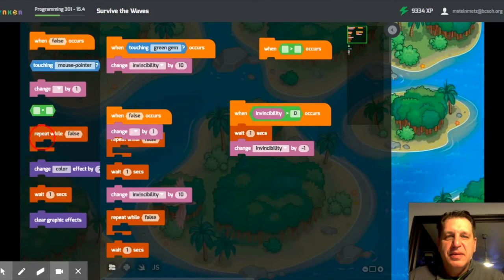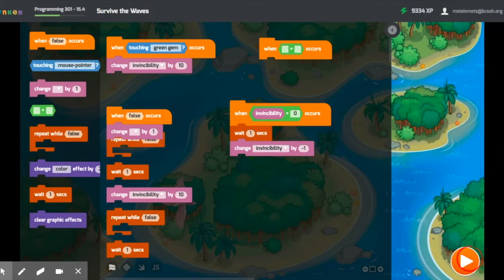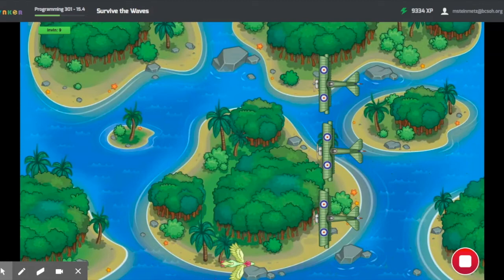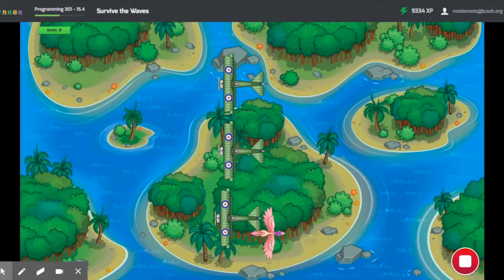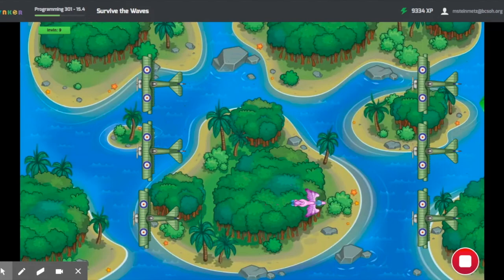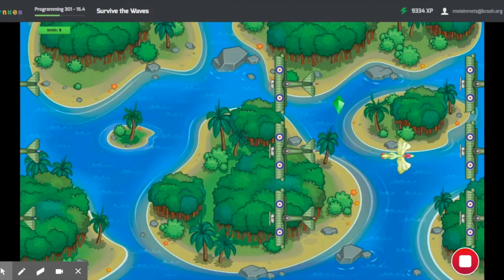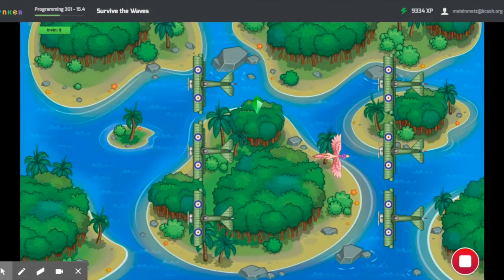Let's go ahead and try it. Picking up the green gem makes you invincible — then you can fly through the planes. That's it.